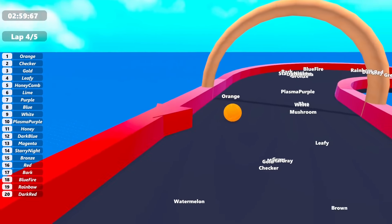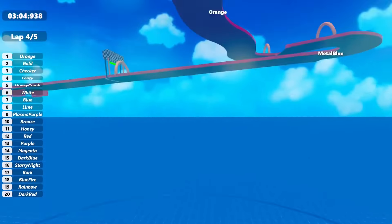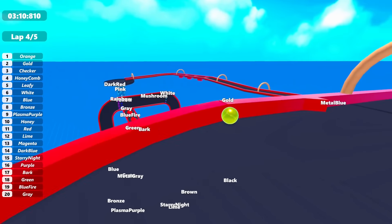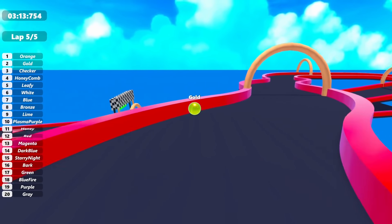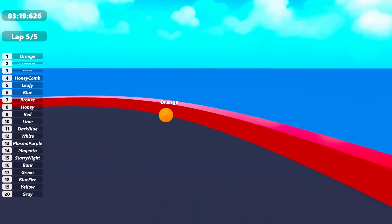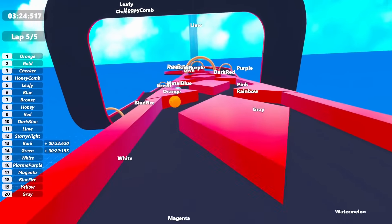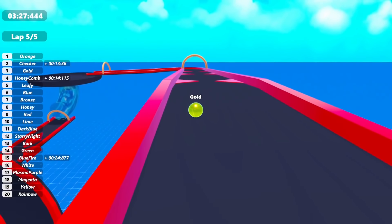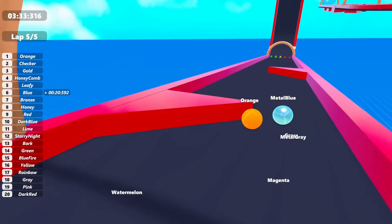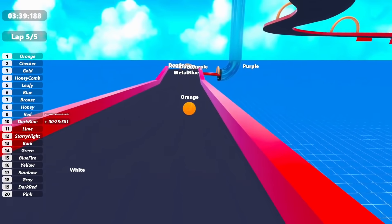Almost on lap five. I back up to check on Gold — it has a lot of ground to make up and I'm not sure it even has a chance. Orange passes the starting line again, and at this point it looks like it's just racing Metal Blue even though it's a whole lap ahead. Metal Blue is probably in last place among the marbles still on the track. Still following Orange.